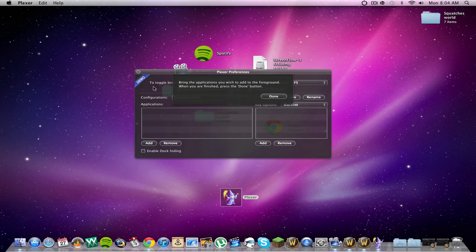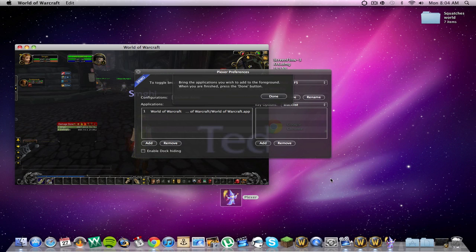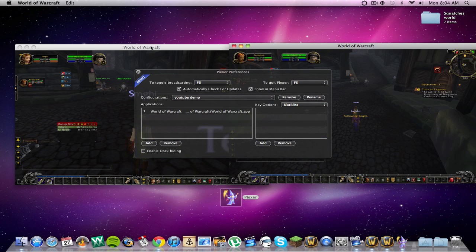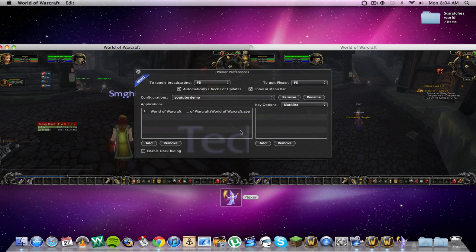What you first want to do, you're going to hit Add Applications. Bring the apps you wish to add to the foreground, then hit the Done button when you're finished. Whichever ones you want to be your primary, bring it up. Pop up here, hit Done. You can bring the other one up too.